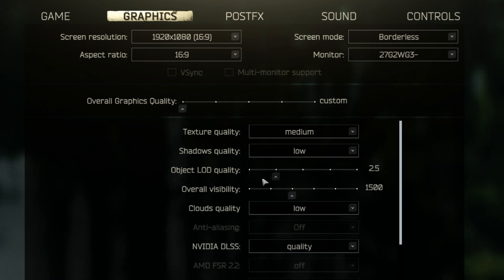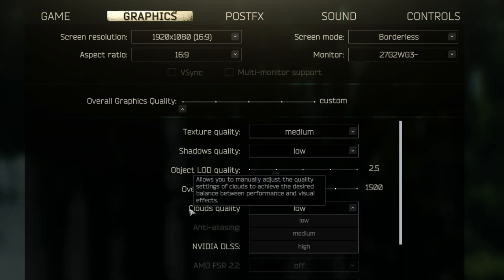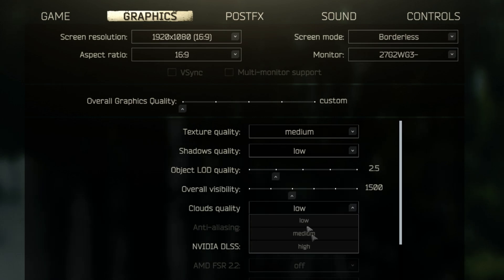For object LOD quality, I like to have it on 2.5. For overall visibility, I like to keep it on 1,500 but if you want more frames you can try it on 1,000. A new setting added this wipe is cloud quality. This setting doesn't have much of an effect on FPS but having it on low can cause your game to stutter, so I'd recommend keeping this on high.